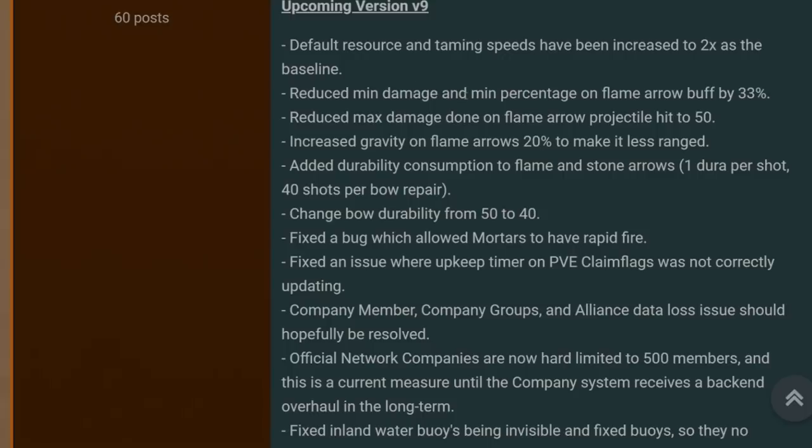Reduced minimum damage and minimum percentage on the flame arrow buff by 33% — it was pretty much an exploit. Loads of people were using flame arrows, firing them on alphas and really any creature, giving a bunch more XP. Reduced max damage done on flame arrow projectiles to 50. Increased gravity on flame arrows by 20% to make them less ranged. Added durability consumption to flame and stone arrows — one dura per shot, 40 shots per bow repair.